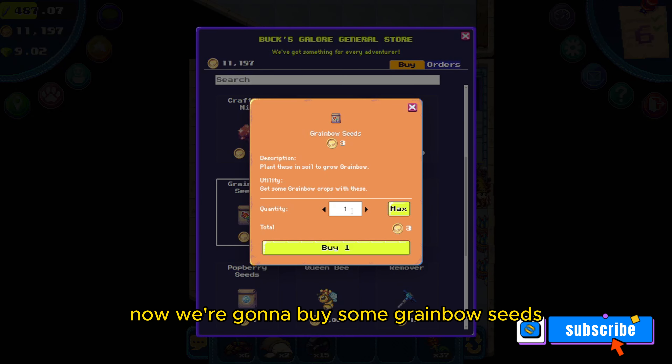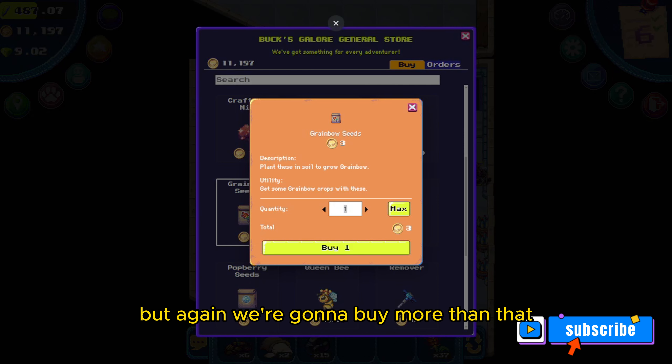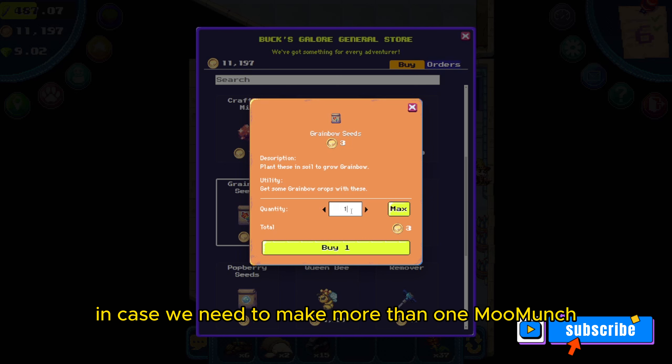Now we're going to buy some Greenbow seeds. You only need 12 to make one Moo Munch, but again we're going to buy more than that in case we need to make more than one Moo Munch.